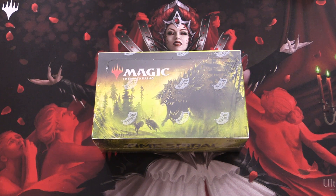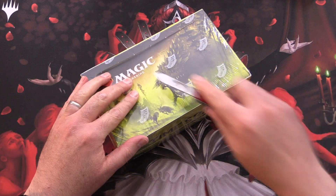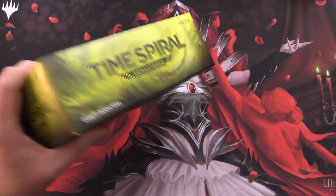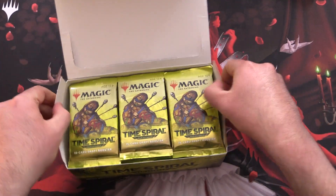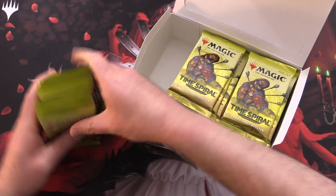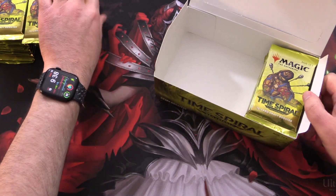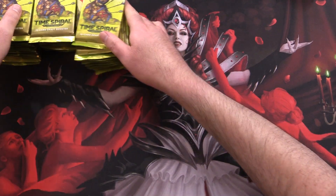Today on MTG Unpacked, we're getting stuck into an entire booster box of Time Spiral Remastered for patrons and the channel. It's been a while — about two years or so since we opened any of this. The set came out in March 2021 and reprints from the Time Spiral block, so a lot of juicy stuff in here like Chalice of the Void, Gemstone Caverns, Tarmogoyf and so forth.